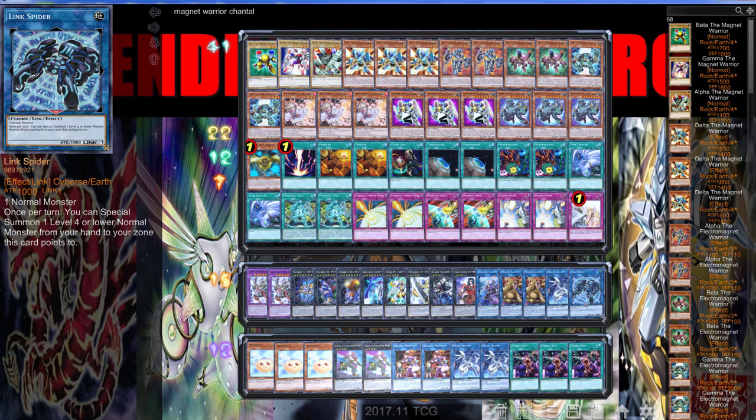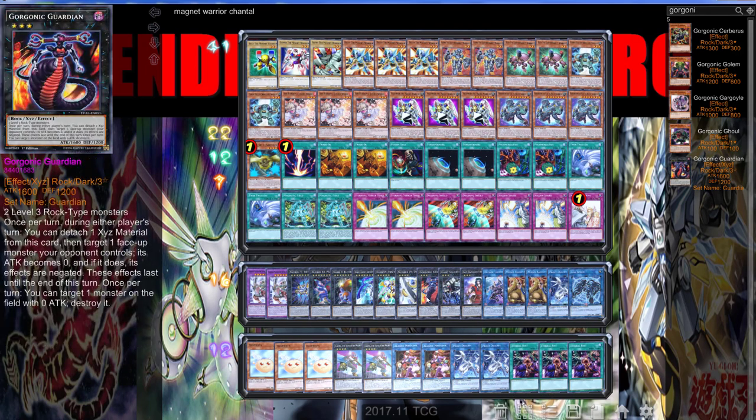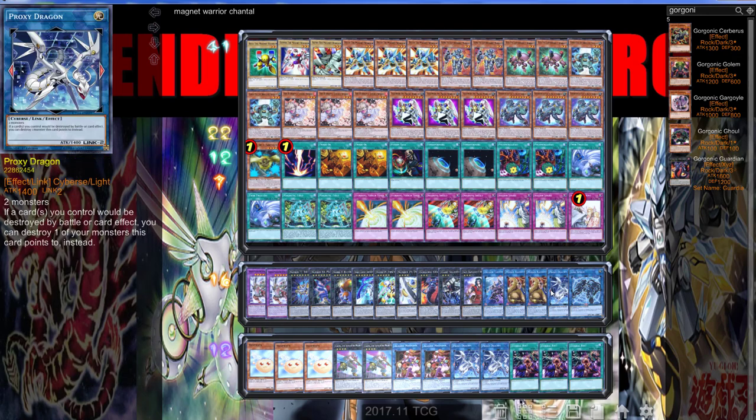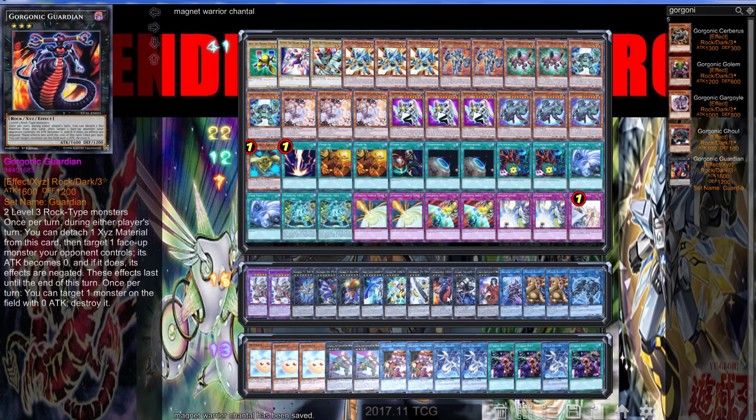I do want to add Gorgonic Guardian. This card right here — I lose to this all the time, so I definitely want to try it out. I don't even know really what to cut. I guess Proxy Dragon, because everything is Earth. I'm going to cut Proxy Dragon and see how Gorgonic Guardian works. This card is so amazing. Thank you guys for watching — hope you enjoyed it. Stay tuned for duel two, and if you'd like to support the channel, all I ask is that you click an ad.